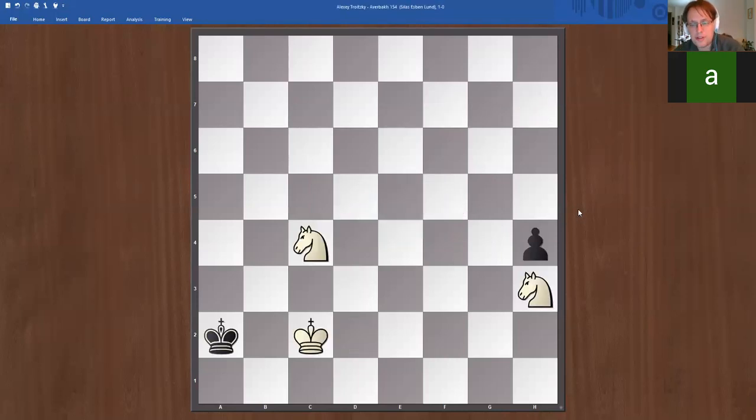For the last exception, we have this study. I think it's a mate in 54 moves — this is probably the most fascinating endgame study I've ever come across. It starts with black to move, and black plays king a1.